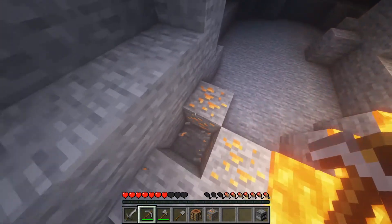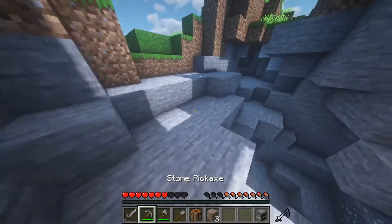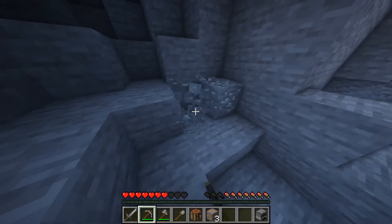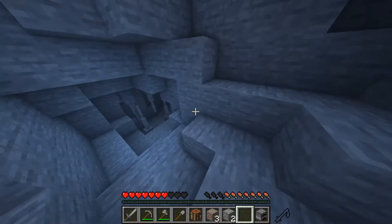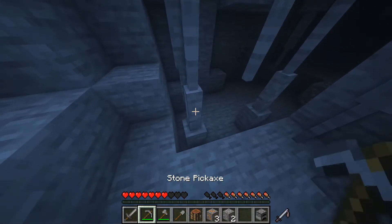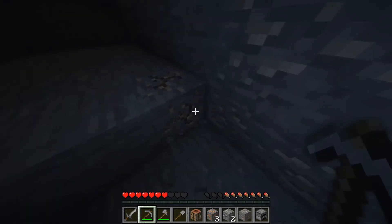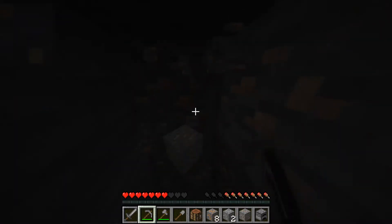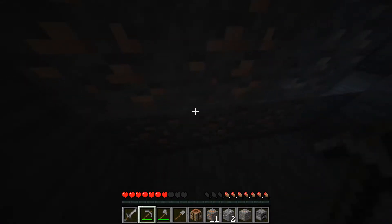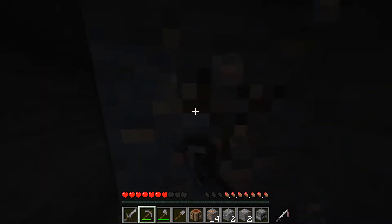I wonder if we can get that yet — we can, nice. That's copper, and that looks like aluminum — or tin, okay. Stalactites! Let's grab these. Dynamic Surroundings is such a good mod to mix with DSL shaders in my opinion — it makes it seem like real life.